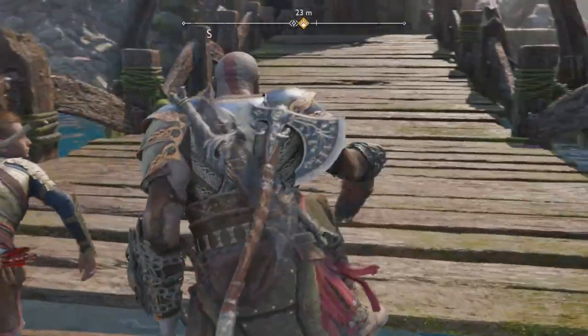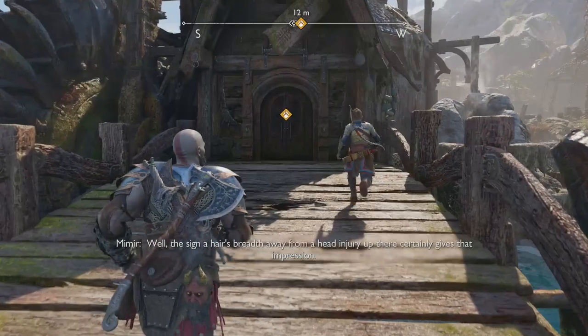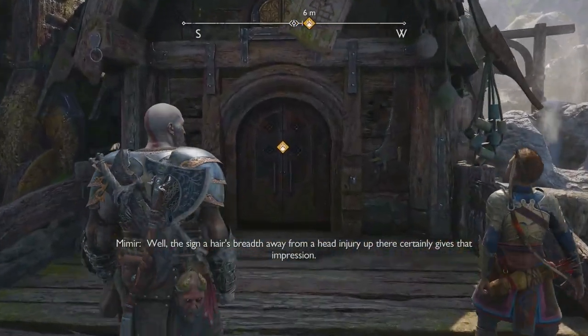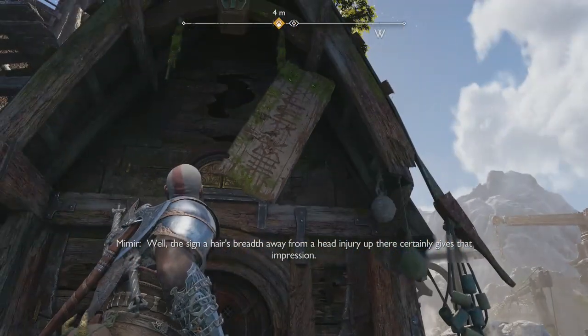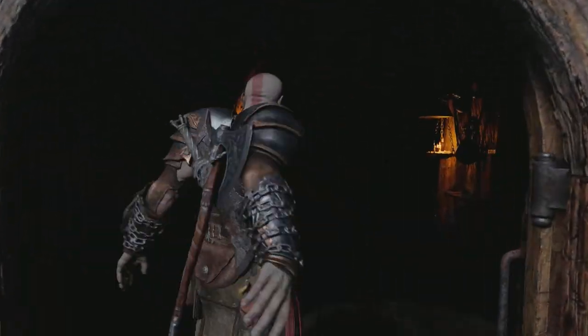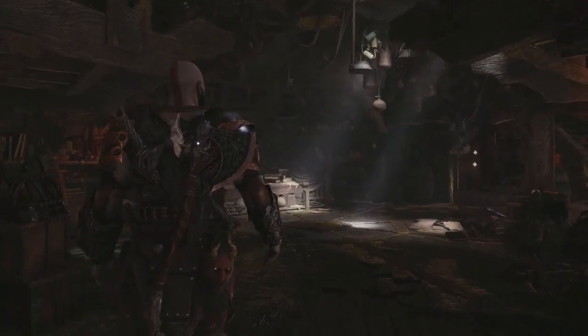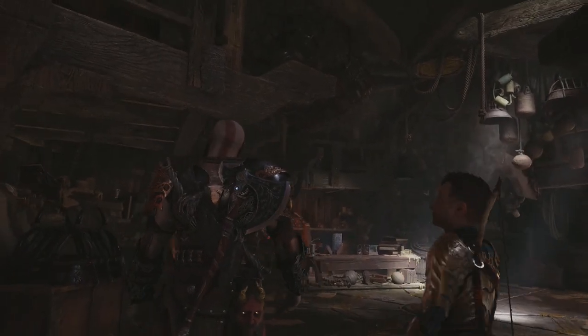Get in there. This is the safety office — well, there's a signer here a breath away from a head injury up there. It certainly gives that impression. That's an interesting place for a safety office. They probably got attacked or something. We need to find out if the dwarf is here.